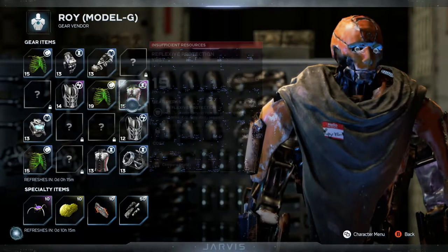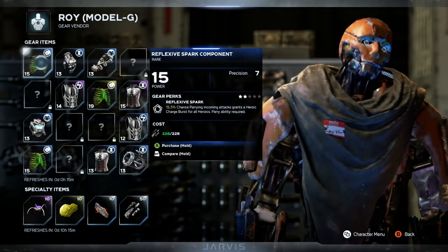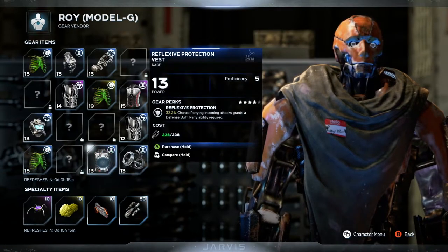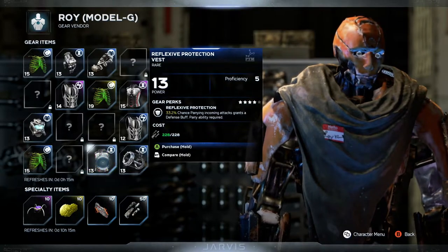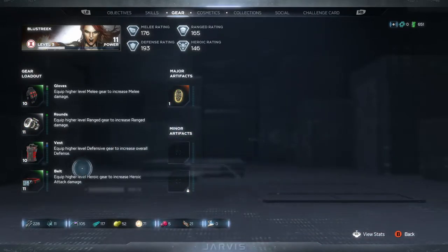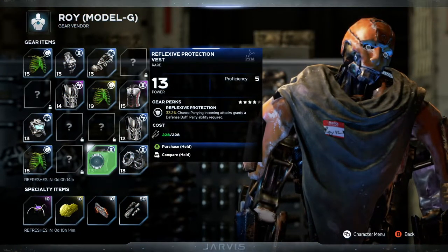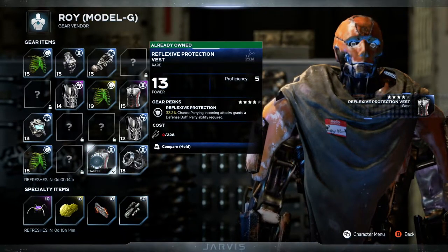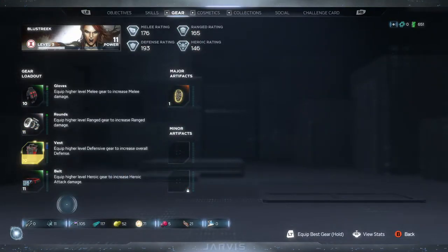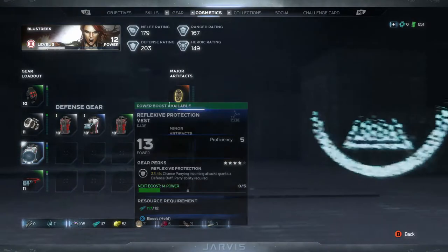We've got Kamala, Iron Man, and Hulk items. I'm guessing this hourglass thing is for her, and we've got enough resources — it's 13 power. We're at tens across the board currently. Let's see if I can buy that 13 power vest. Yes, it worked! We now have 33% chance — parrying incoming attacks grants a defense buff, parry ability required. We don't have that skill yet.